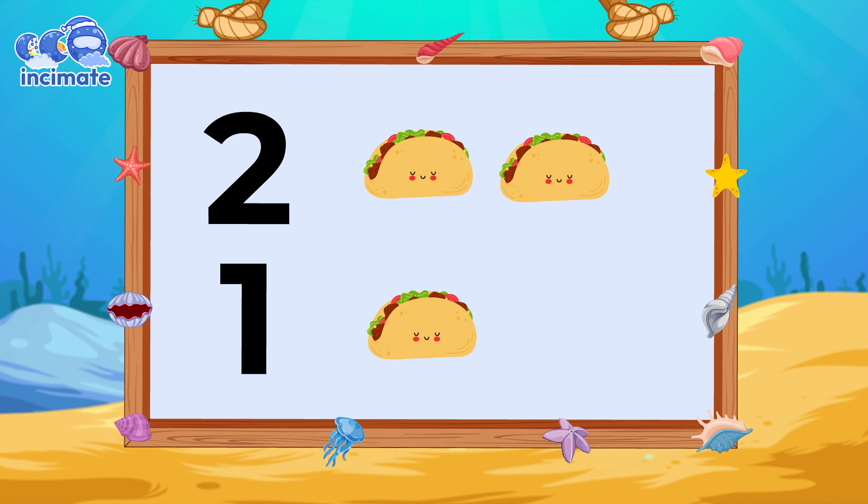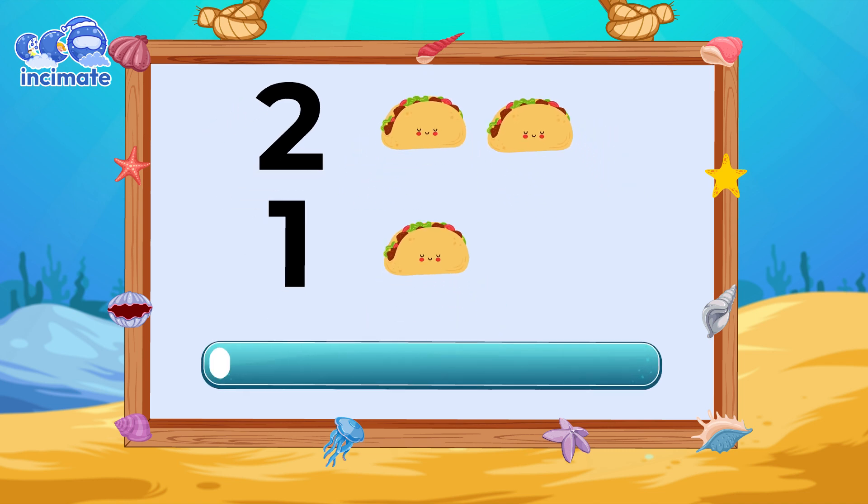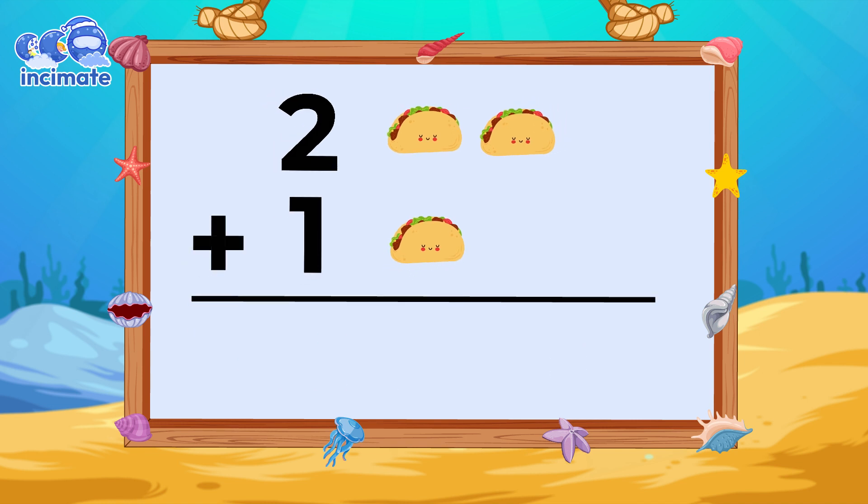How many tacos are there? Up here we have two, and down there, one. Go ahead, you do the adding. All tacos together would be one, two, and three. We have three tacos. Two plus one equals three. You just did your first addition. The result of adding two plus one is equal to three.